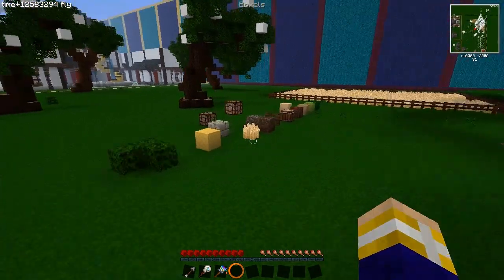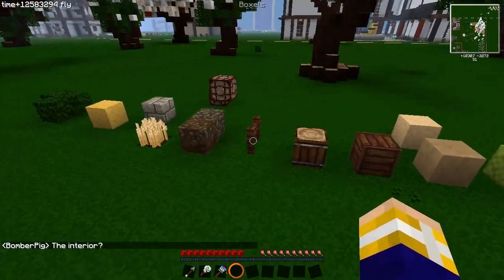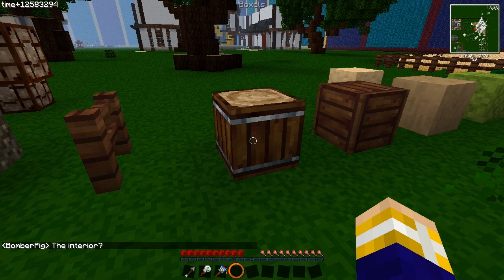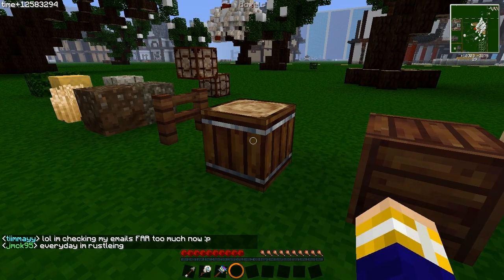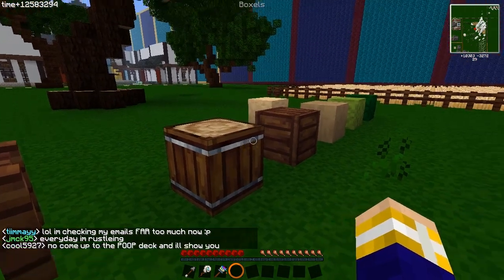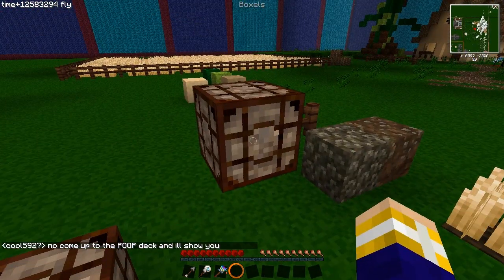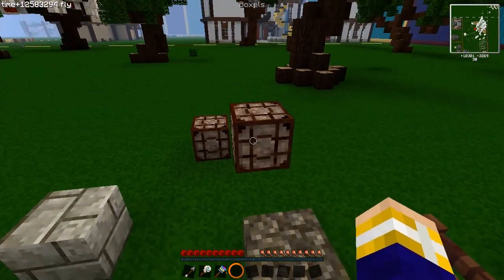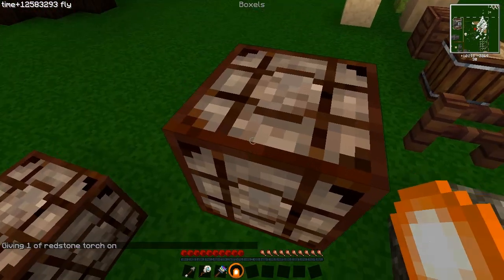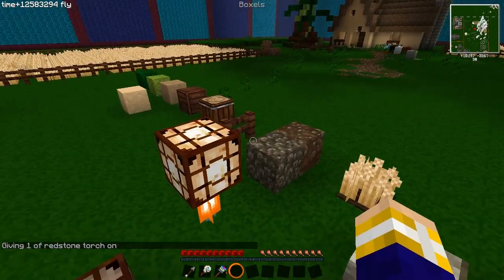I did a small build here. This is our palette that we're going to be using today, or that I used to build the build. We've got a really nice new texture here in 1.2.3 in the VoxelBox Palcyon pack — it's like wood with these metal rings around the top and bottom. We've also got the redstone lamp texture, new in 1.2.3. You can power it with a redstone torch like so.